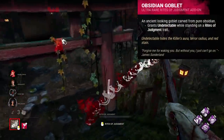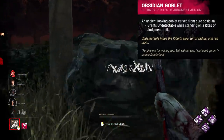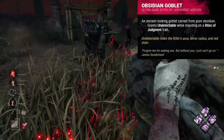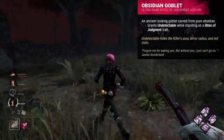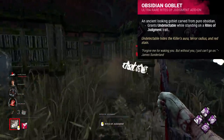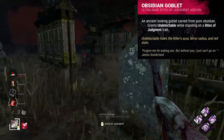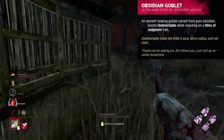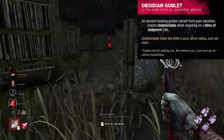Starting off we have the Obsidian Goblet for Pyramid Head. This addon is so strange. It makes it so whenever you walk on your Rites of Judgment trails, you become undetectable. This sounds pretty okay until you realise just how much this restricts you. Walking only on your trails means you have to not only place those trails to begin with, but also actively need to use that same pathing in the same way, in the next minute or so before they disappear. Also, the trails themselves can't even be that long. The whole setup and application just feels like such a waste of time for the potential minimal payoff of maybe a surprise attack. You'll jumpscare a few survivors now and then, but that's about it.